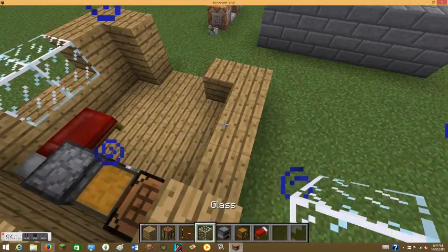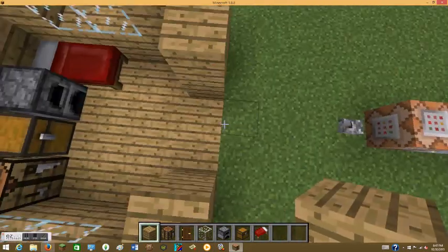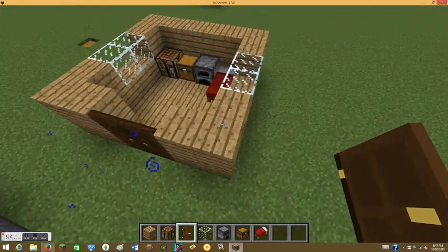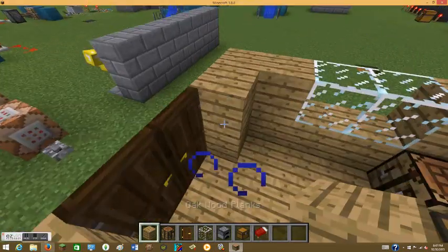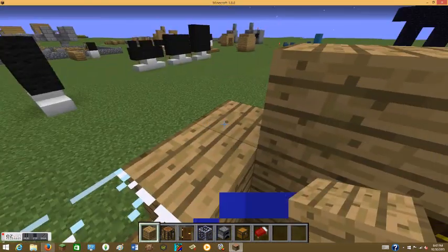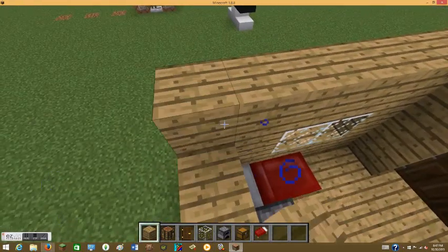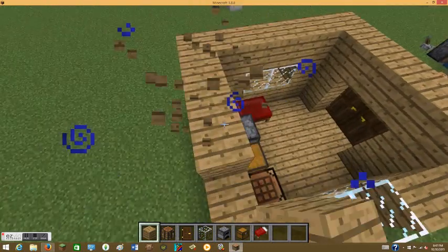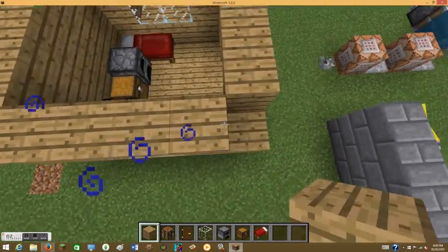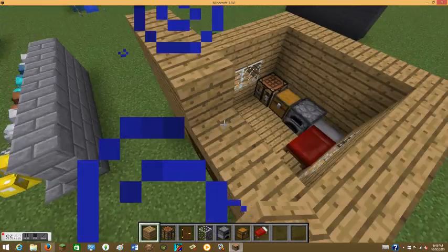He always uses my crafting table when we're in a desert. It's so annoying because you worked so hard to get it — crafting tables aren't easy in the desert. So yeah, it's annoying and you want to stop them from using your crafting table.